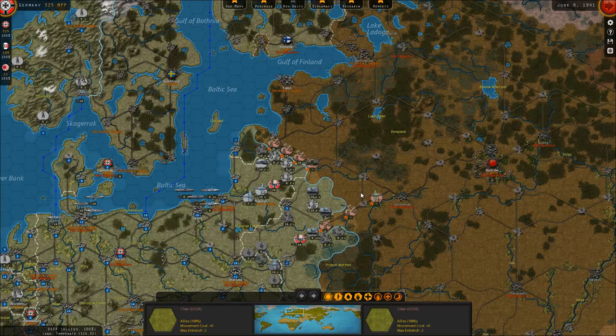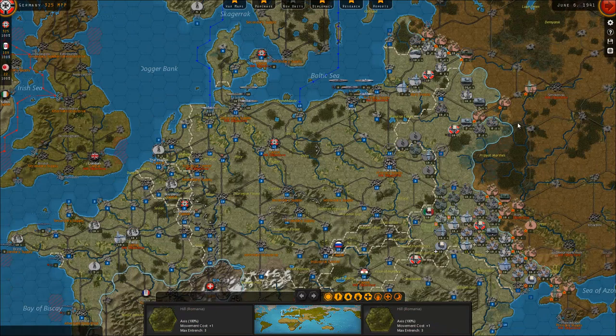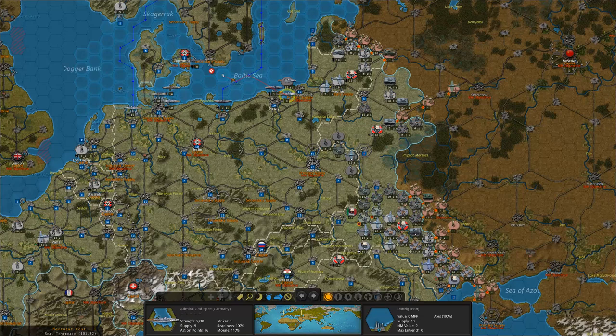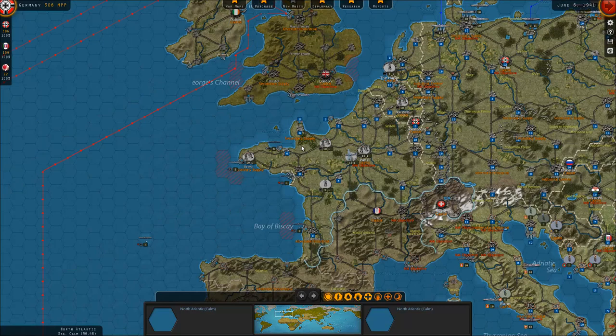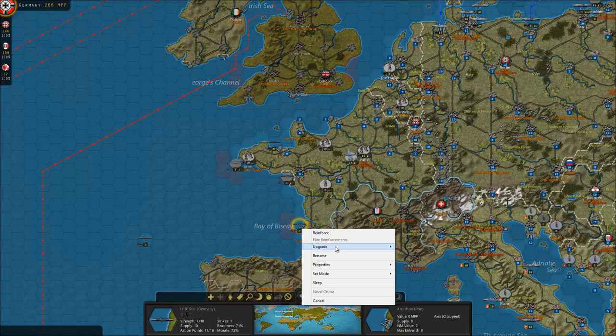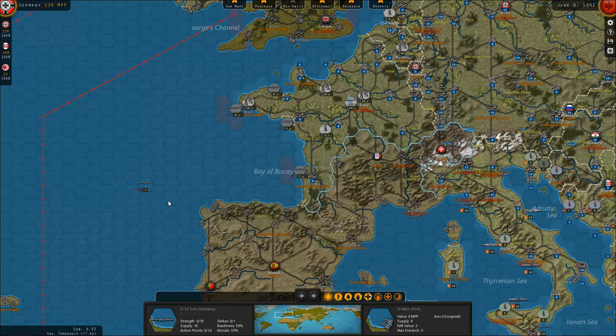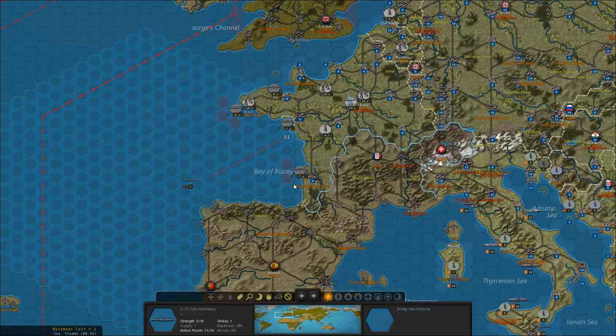So very slow progress in the Soviet Union so far, but I just keep trying to destroy their armies. Eventually things will work out for the better. Let's get all these back up to 10. Let's finally take care of the submarines as well. Not only am I going to upgrade them next turn, I'm also going to repair them. And afterwards I'll start sending them out again.